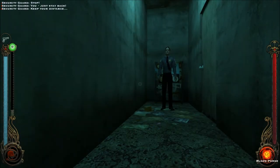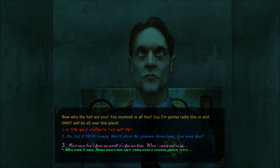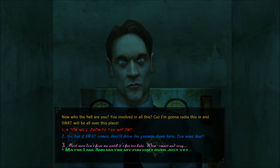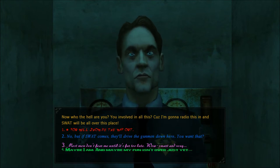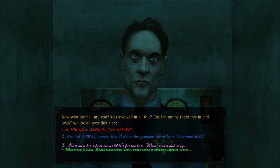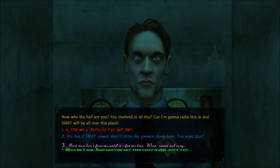Just stay back! Keep your distance! How about not? Now who the hell are you? You involved in all this? Because I'm going to radio this in, and SWAT will be all over this place. So we can dominate — tell them to show me the way out — basically like using the force. Blue is Persuasion: 'No, but if SWAT comes, they'll drive the gunmen down here. You want that?' This is Seduction: 'Most men don't fear me until it's too late.' Smart and sexy. And green is Intimidation: 'Maybe I am. And maybe my fun isn't over just yet.' I'm not going to be able to use Seduction or Persuasion that much, so I'm going to use Seduction in this case, just for fun.